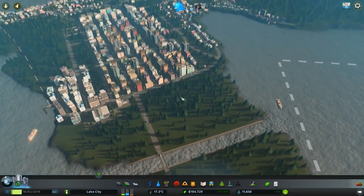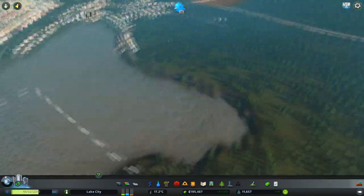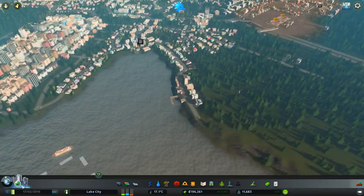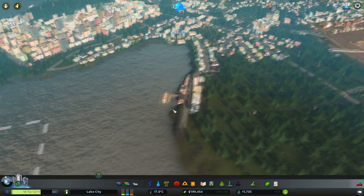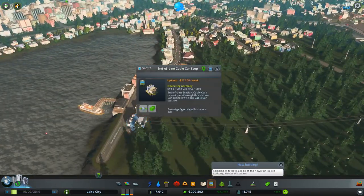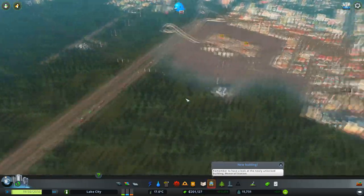We're now up to 11,000. We've got 194,000 in the bank. Let's have a quick check. We've carried 5,000-odd people on our ferries and our cable car system is starting to work quite nicely.